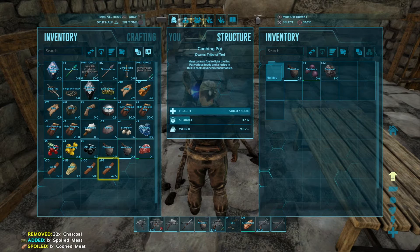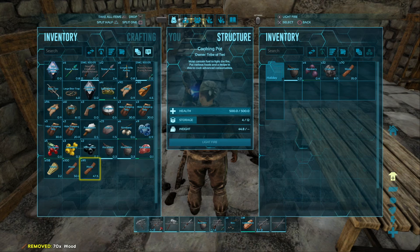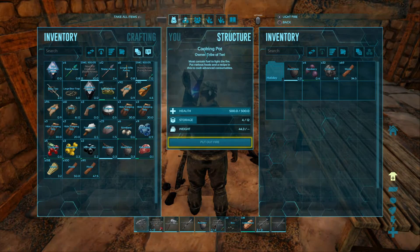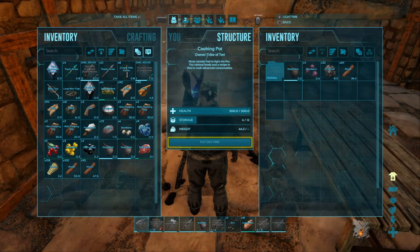So we're going to add in our charcoal, and all you should need is some wood or thatch to do the trick. Then just hit light fire and it will make your dye for you. When that finishes it should be voila and done.